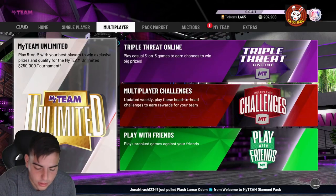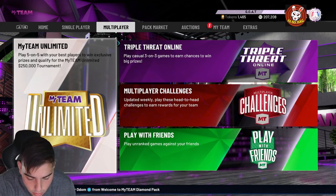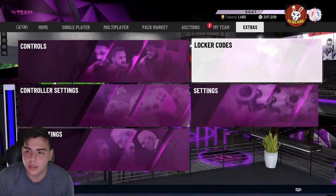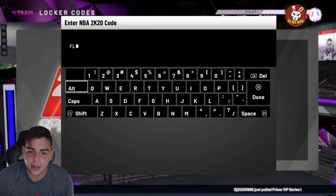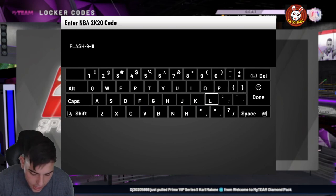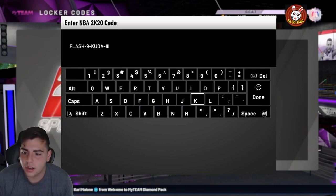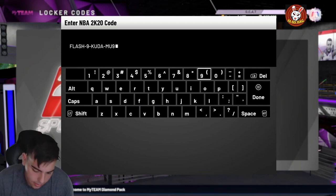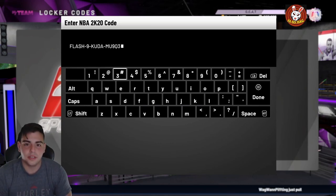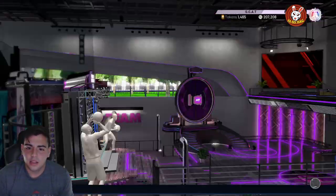2K20 just released another new limited-time locker code, so let's find that one and type it in. It's pretty solid — these are really solid codes for packs. You might even get Gold Shaq, which would be a huge W. The code is FLASH-9-KUDA-MU9Q3. That's the fourth new locker code within the day.